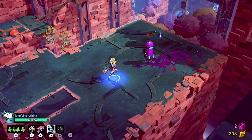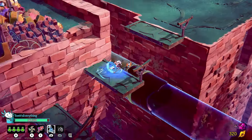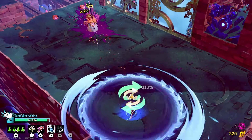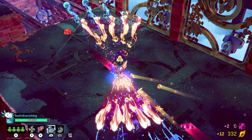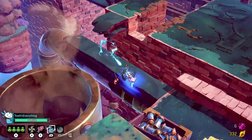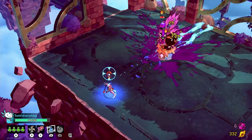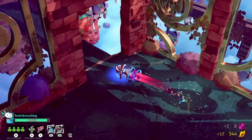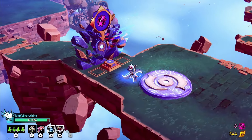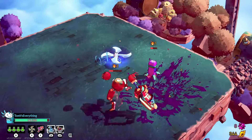We got this boomerang, which I've never shown off. The nice thing about the boomerang is you can literally just go crazy with it - it's easy to chain. Because the second you recall the boomerang, it gives you your altar attack up. Which is kind of nuts. We're hoping to get our hands on one more thing that I know is altar attack related.